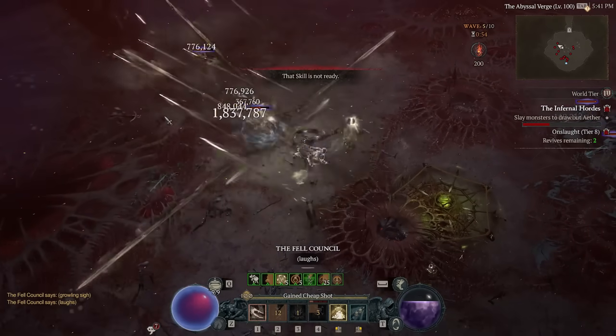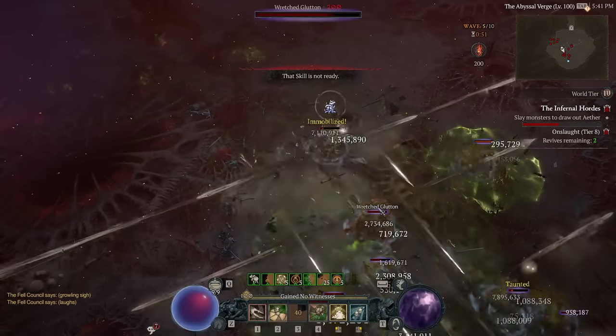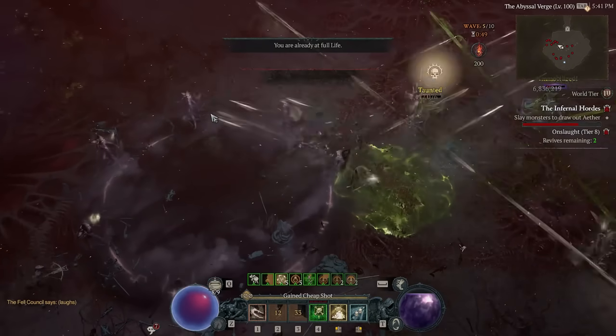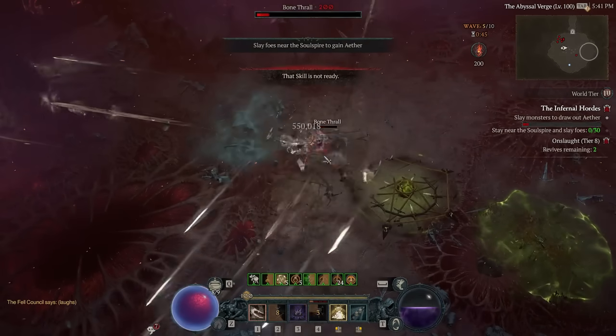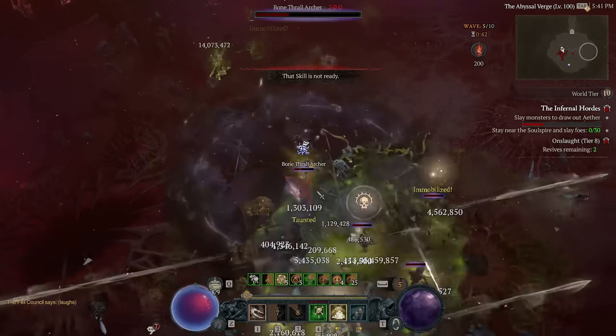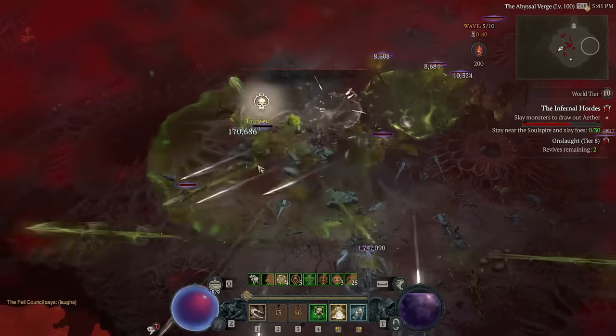For a Rogue build to utilize the Andariel helmet, it needs two things: a massive lucky hit chance on your skills, and a fuckton of hits. And that's what this one has - more than any other build in fact, but only in AoE scenarios.